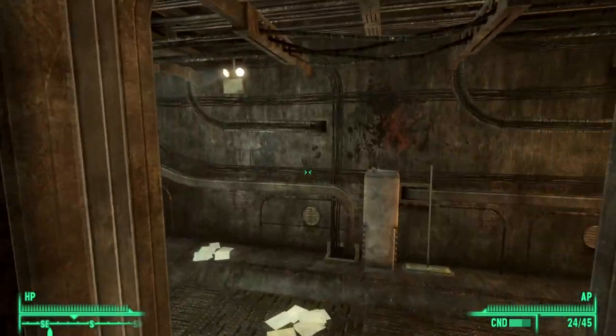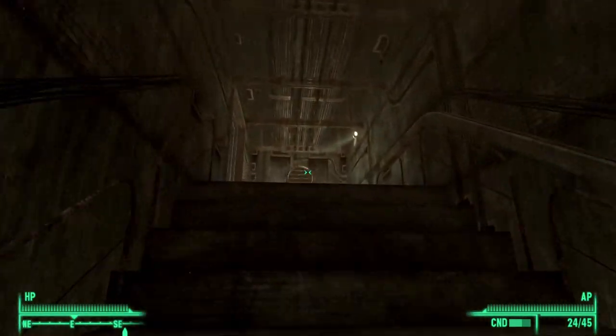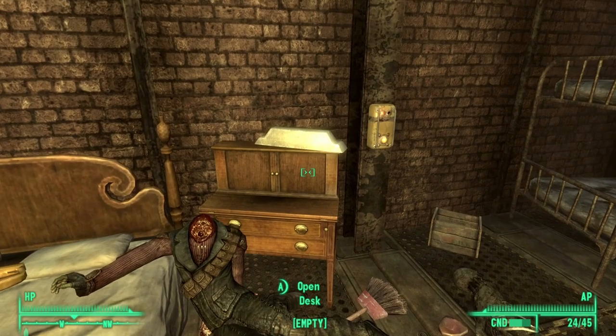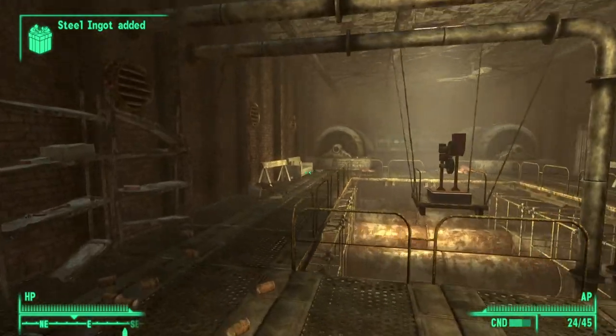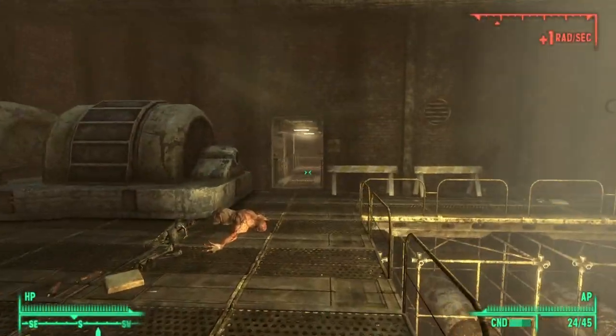Then go out and go through this particular path up the stairs. As you come to this big area, you will see right next to a bed, on top of the table, the twentieth ingot. Go ahead and get it.